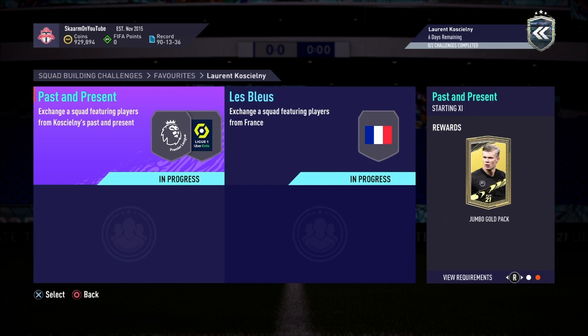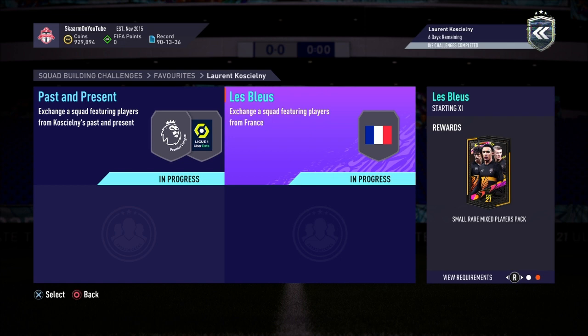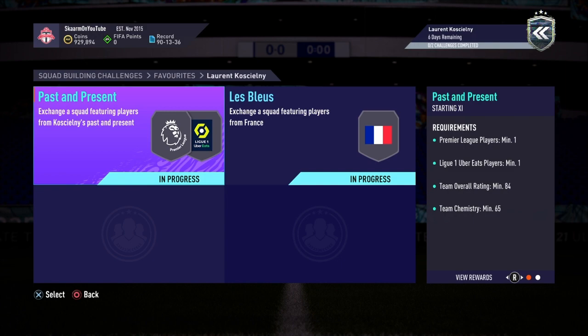You do get two packs in return, though neither are very good. The Past and Present section costs around 31,000 coins to complete, and the Les Bleus section costs around 57,000 coins to complete, so the total cost of this SBC is going to be 88,000 coins.